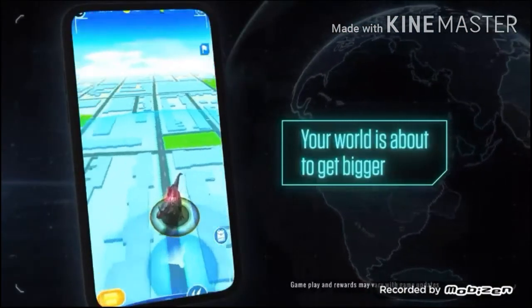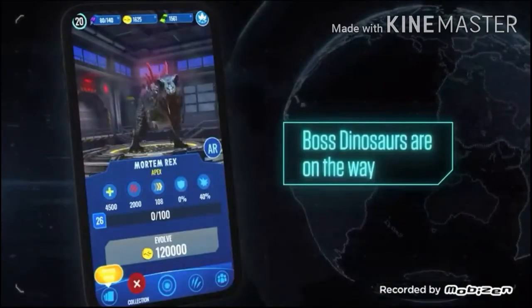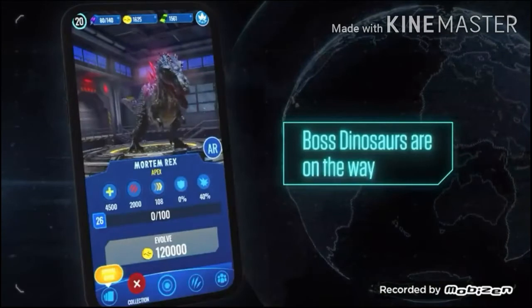If you pause the video it seems to be Mortem Rex, which is an apex — a new rarity. It looks like you can dart it, or when you launch it, it brings you to a raid battle and you get an incubator with Mortem Rex DNA. We're not sure yet. The video says boss dinosaurs are on the way, and at level 26 it seems to have 4,500 health, 2,000 attack, and 40% crit chance — that is a lot of attack.